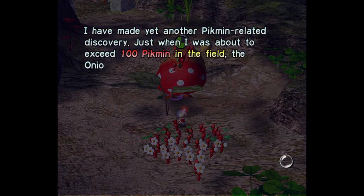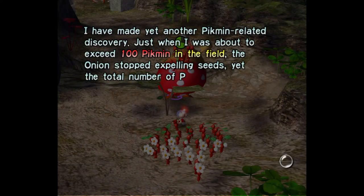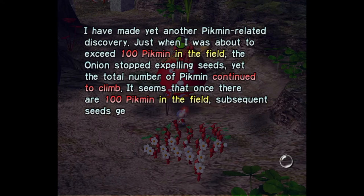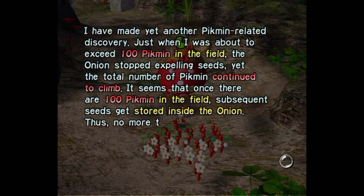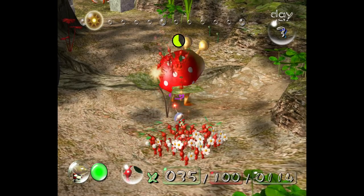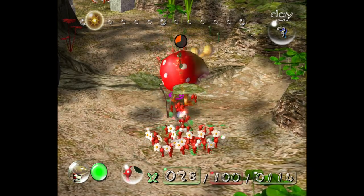I have made yet another Pikmin-related discovery. Just when I was about to exceed 100 Pikmin in the field, the onion stopped expelling seeds, yet the total number of Pikmin continued to climb. It seems that once there are 100 Pikmin in the field, subsequent seeds get stored inside the onion. Thus, no more than 100 Pikmin can be in the field at one time in any area.